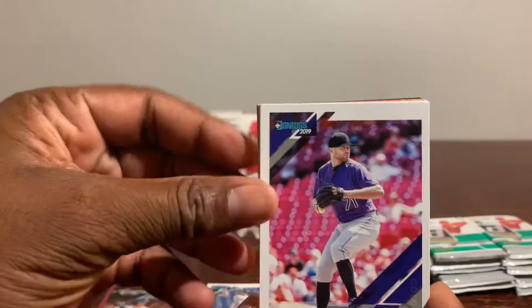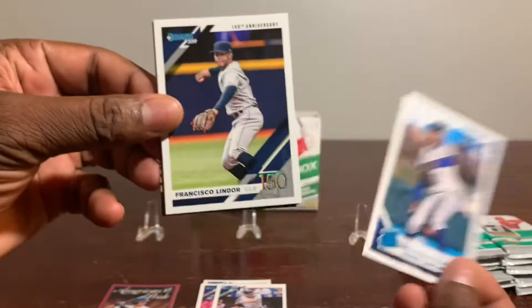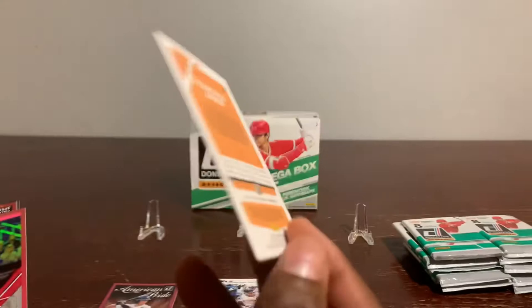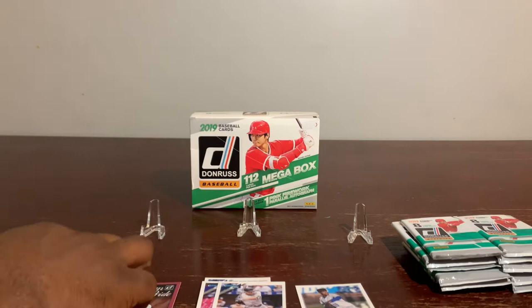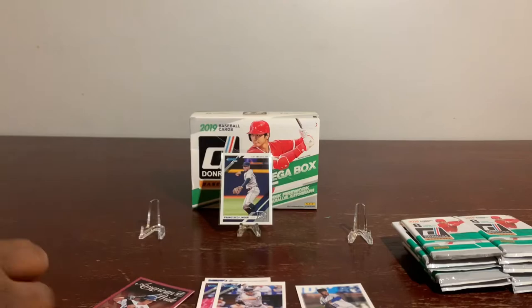Moving right along, popping into your screen: Mr. Wade Davis, Aaron Judge, a rated rookie of Dennis Santana, and Francisco Lindor — this is a 150th anniversary card, numbered 103 of 150. Very nice card. Let's put this in a sleeve real quick on Cian's Box Break. Very nice.